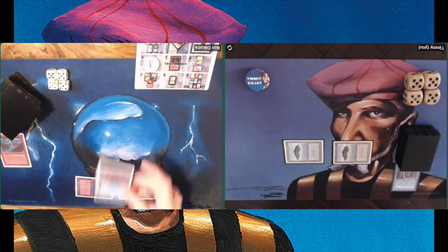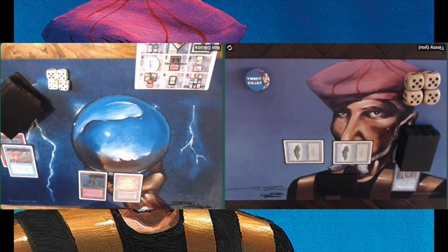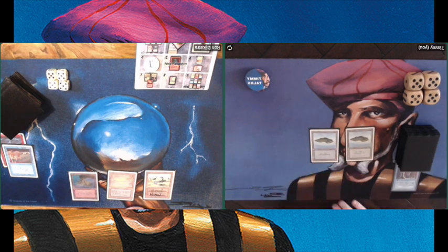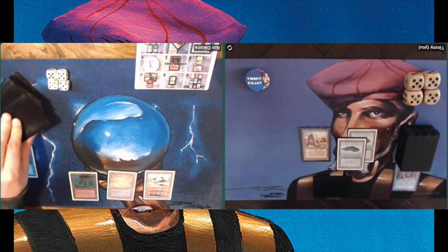If you'd like to know more about that, I'll place a link to his Facebook page in the description below. Meanwhile, we see Ron taking an extra turn with his Time Walk and playing another dual land — not doing too much with that turn, but he is taking over the initiative. And I'm playing my City of Brass and passing turn.